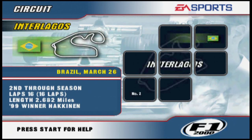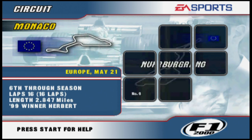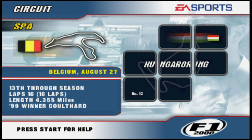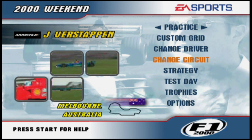We're going to pick Jos Verstappen - there is a reason for that which I'll explain a little bit further on. The circuits available in F1 2000 include Melbourne, Interlagos in Brazil, Imola at San Marino, Silverstone, Barcelona in Spain, the Nürburgring in Europe, Monaco, Montreal in Canada, Magny-Cours in France, the A1-Ring at Austria, Hockenheim in Germany, the Hungaroring in Hungary, Spa in Belgium, Monza in Italy, the Indianapolis Grand Prix in America, Suzuka in Japan, and the Malaysian Grand Prix at Sepang.